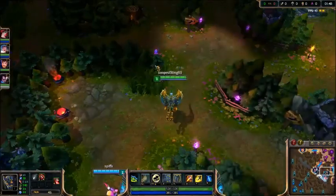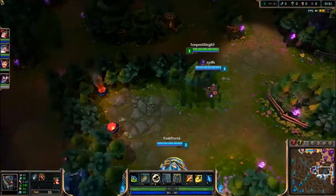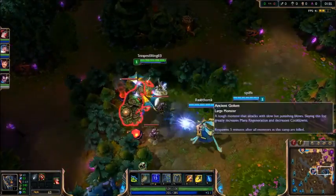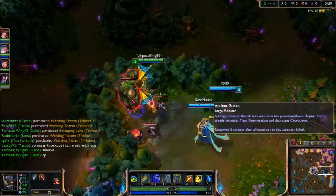What's up everybody, this is Tempest. On an average day I get about 20 million ideas. Usually about 5 turn out to be good. Today I had a great idea, and it's Galio Jungle.